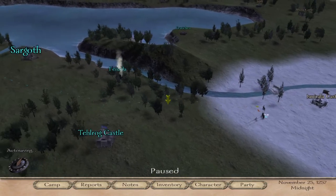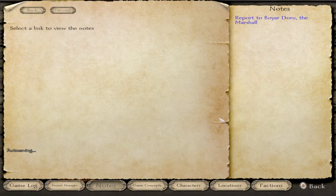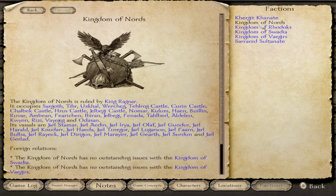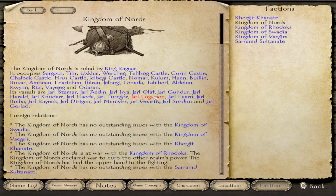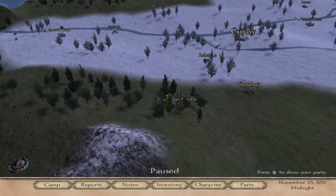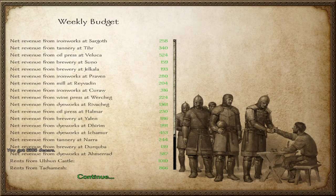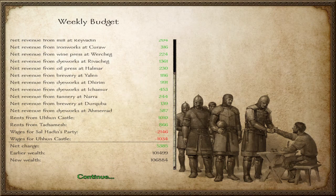I'm surprised — who are the Nords fighting with, that they are burning Fenyada? Let's look at the Nords. The Kingdom of Nords is at war with the Rhodoks. Wow, they came all the way up here? That is interesting. This is Radogir. Our businesses: in Amirad, 587; Durkuba, 139.